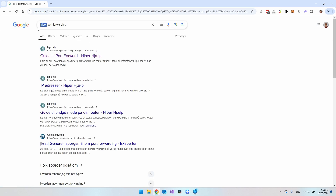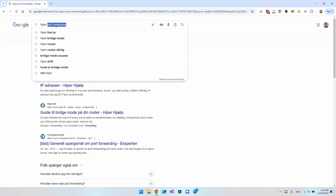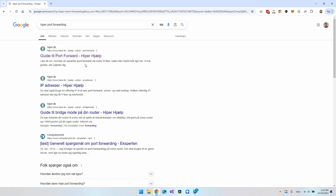In my case I use an internet provider called Hyper — I am in Denmark so they provide internet for Denmark. You just search the name of your internet provider followed by 'port forwarding'. In my case, Hyper has a guide to port forwarding. I know it's in Danish but you don't have to understand it. I hope that when you search your internet provider and 'port forwarding' they also have a guide.